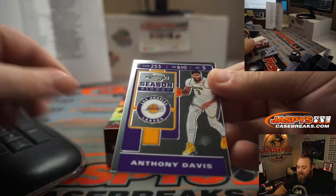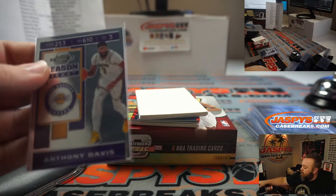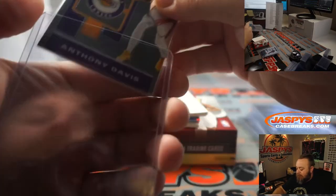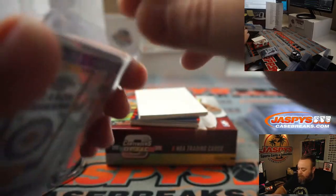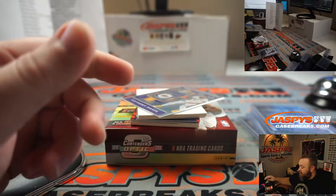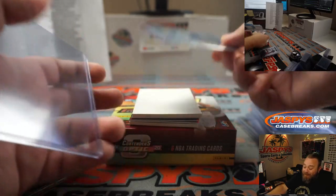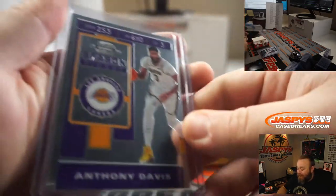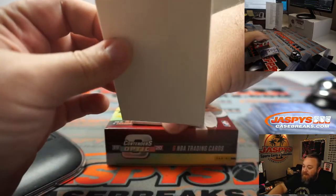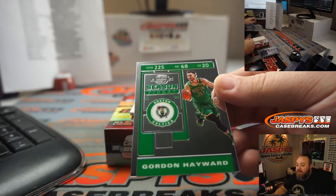Anthony Davis season ticket, Los Angeles Lakers, Mike Bobby. Mike Bobby, you're going to get a different top loader because this one just fell apart. Oliver's saying that base Zion is $500 — that's pretty good, whether raw or not. Gordon Hayward, Boston Celtics, Lee Chow Chen.